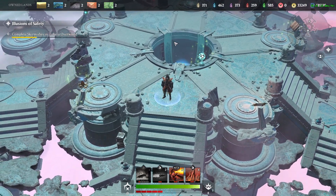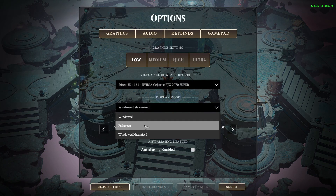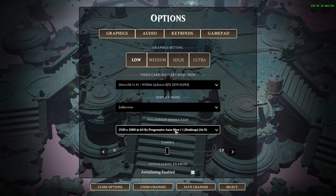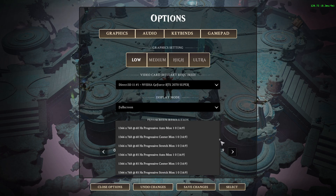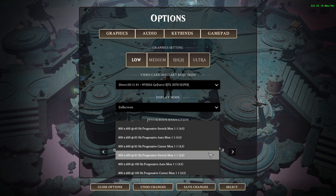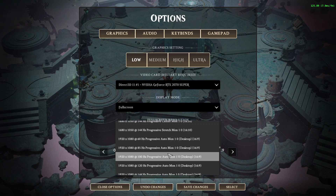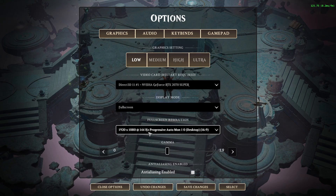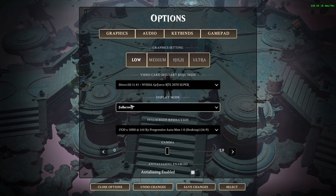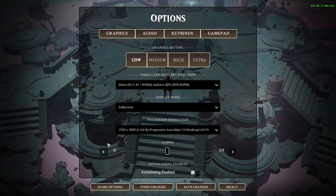Go into options and go to full screen. Make sure you have the correct Hz selected — mine should be 144 Hz and it wasn't. Select 1920 by 1080 at 144 Hz, make sure maximum Hz is selected for your monitor, full screen is enabled, anti-aliasing is turned off, and graphics are set to low. Then hit save.